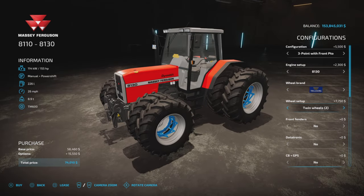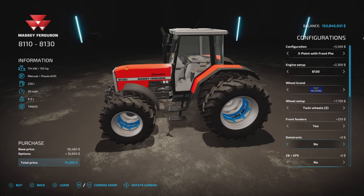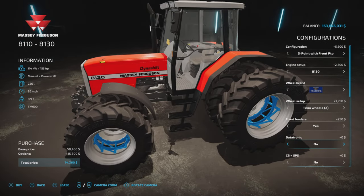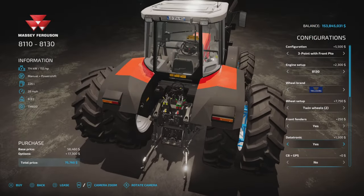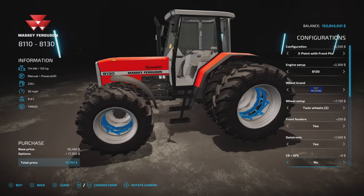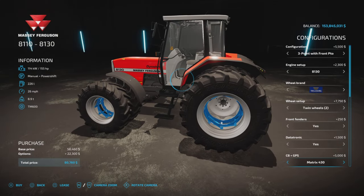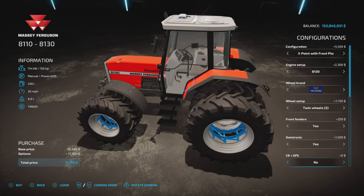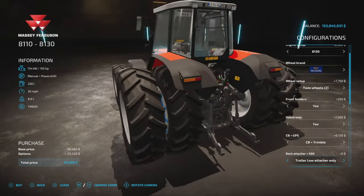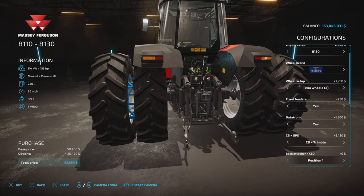Front fenders - you have a choice of yes or no. Datastronic puts what looks like a phone inside the cab - if you stare right through that driver's window, something appears there. CB and GPS - those are all interior decorations. Matrix, Trimble - all interior decoration. Trailer low attached is interesting - a hitch appears, and you have various hitch positions available.